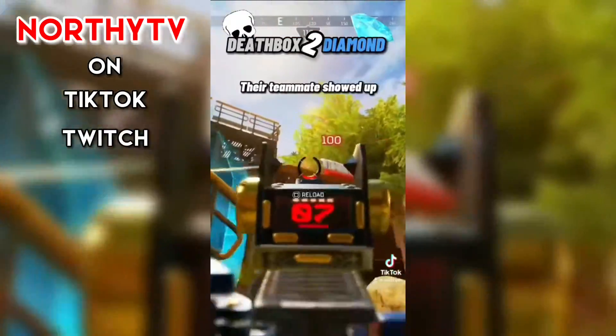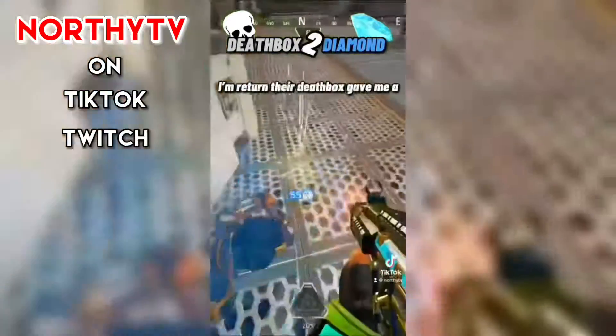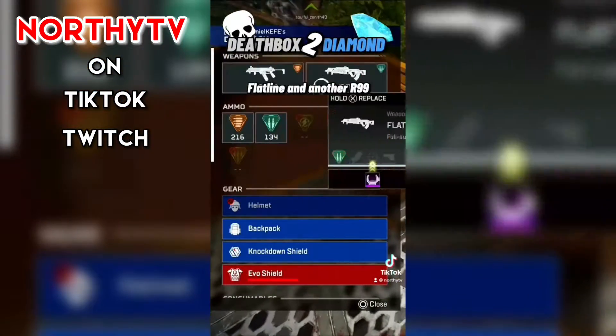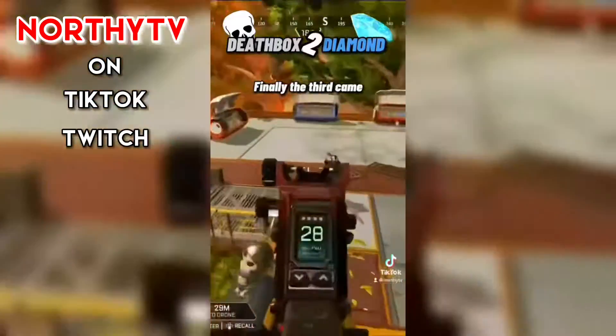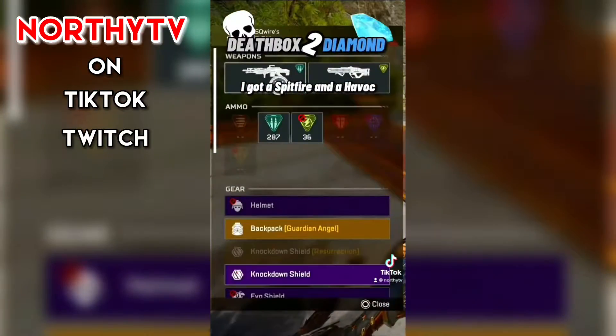Their dev box gave me a spitfire and an R99. Their teammates showed up, so with the R99 I finished them off too. In return their dev box gave me a flatline and another R99. Finally the third came and I flatlined them, getting a spitfire and a havoc from them.